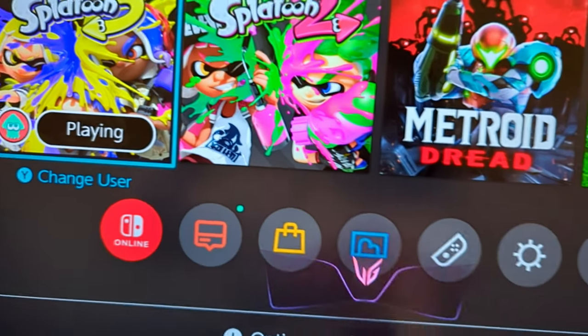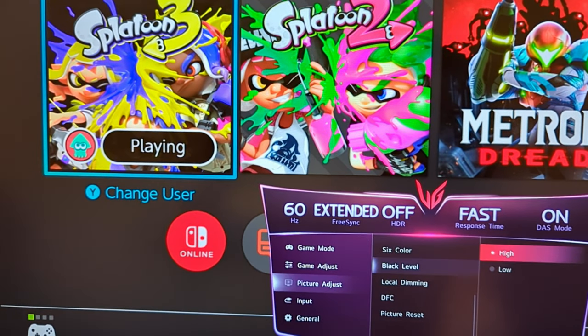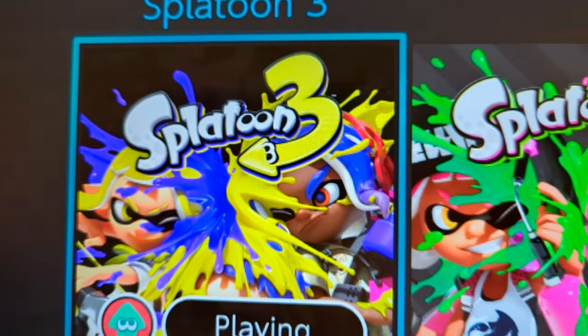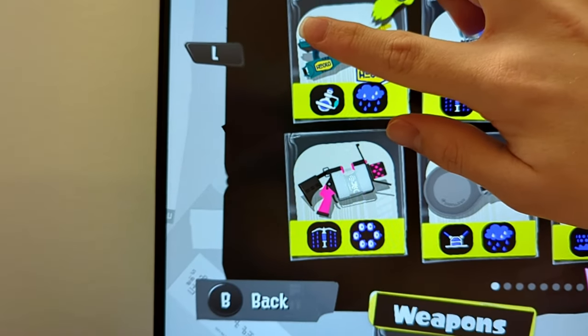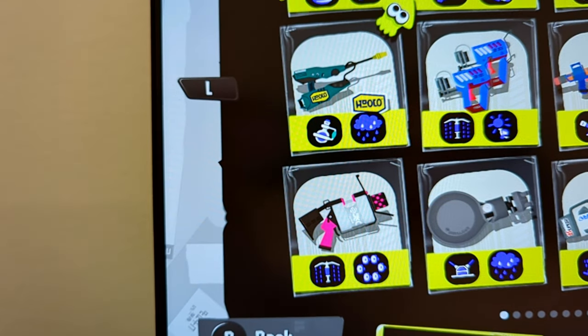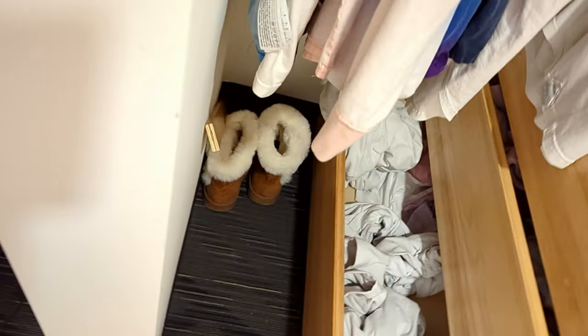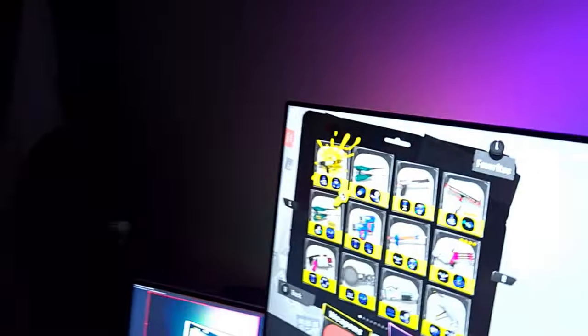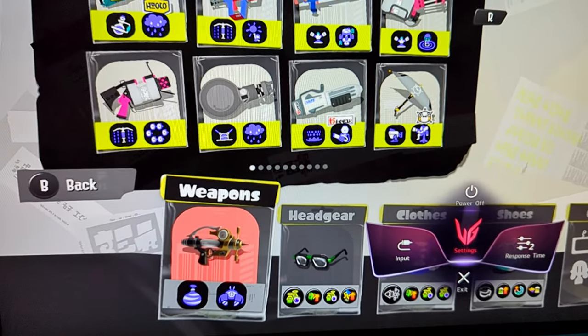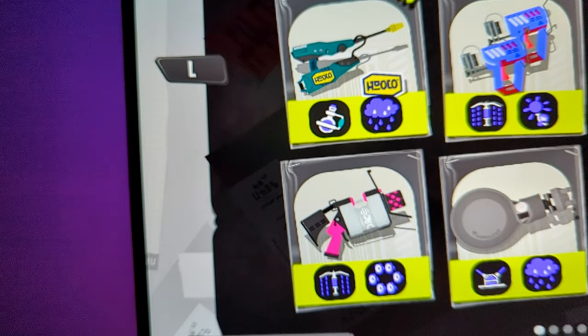If I go on my display and set the black level incorrectly — we're on high, which is the correct setting. Look at the game icon. I'm going to flip it to low — immediately you see blacks being crushed. I'll hop in the game. You can see all this detail. If I flip to low, it's very, very minimal. I might have to turn off the lights to show you because we're on an LCD.